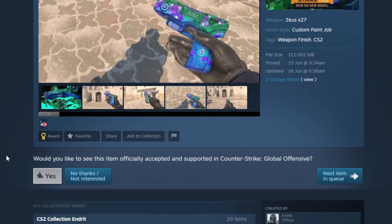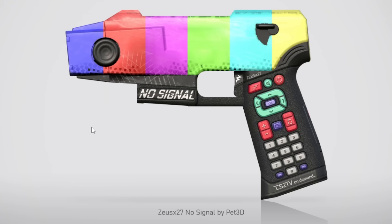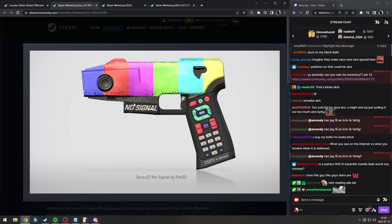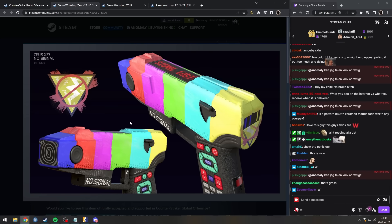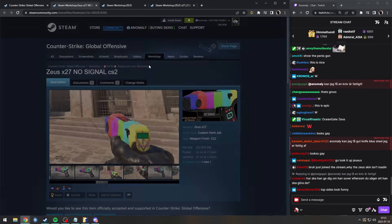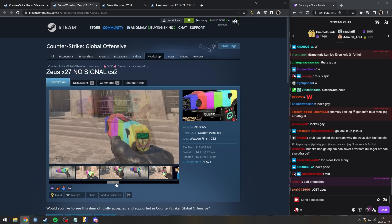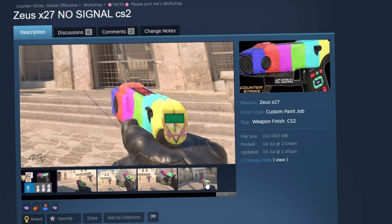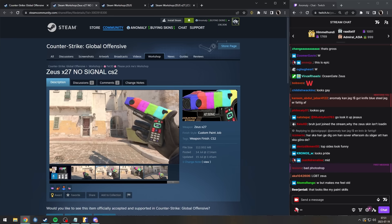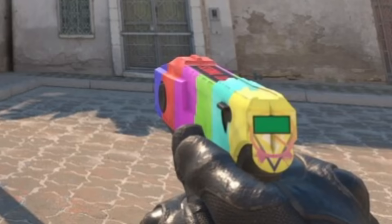Zeus No Signal — old TV concept. Is it a nice execution though? Like, this is what you see in the game — the concept is really nice, but when you're actually holding it in the game, it looks very bad. Unless you inspect it, where it's like, funny — you can see the joke. But just holding it like this, this is bad.